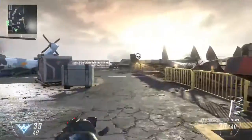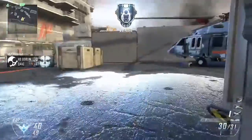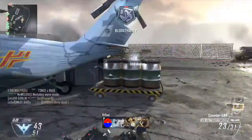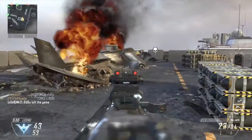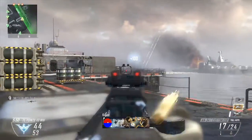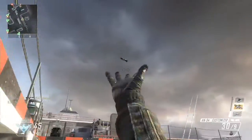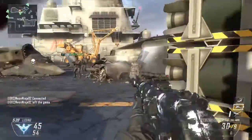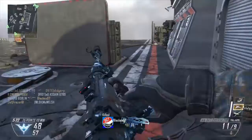Instead of the Stealth Chopper you could have an Orbital VSAT or whatever else you'd like — whatever tickles your fancy. If you are the type of person that can run and gun, fair enough, do whatever works for you. With some guns you might want different attachments. Quick Draw is a handy one; I use Dexterity instead — it's basically the same, so whichever you fancy.